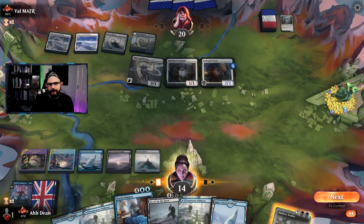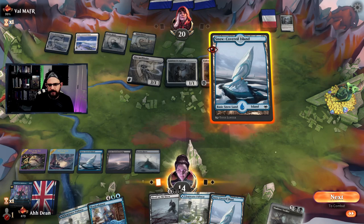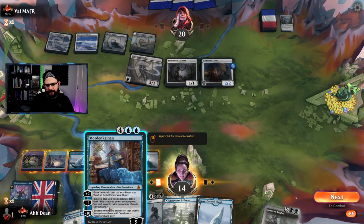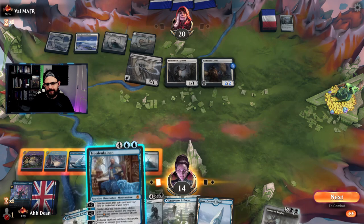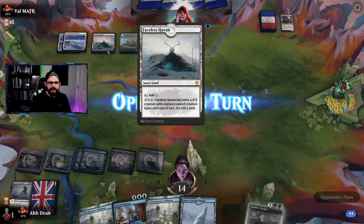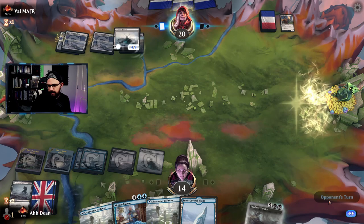Blood on the Snow just removes opponent's board but we don't have anything to bring back with it per se. I could do this and then create a four-power dog, but it dies to their draw two cards. I think we just destroy all creatures — there we go. Actually they haven't got the Faceless Haven active just yet because they're missing one snow land, which they have now. Looks like opponent's just going straight for it. They play a creature — interesting. In that case I'm going to play Mordenkainen and get the dog — you can't even copy it. Play the land and pass.